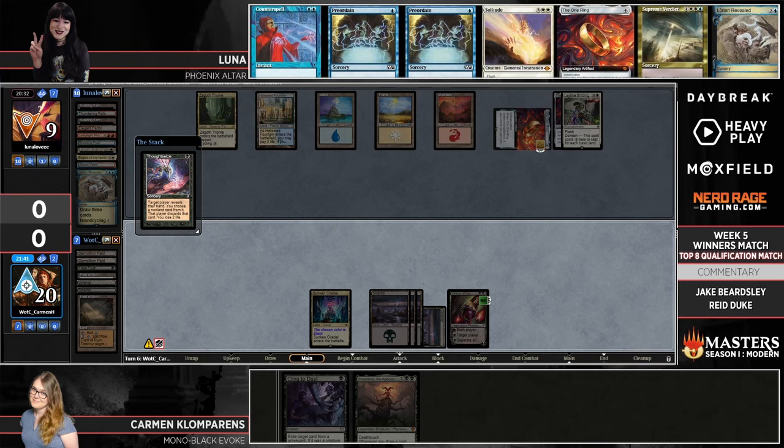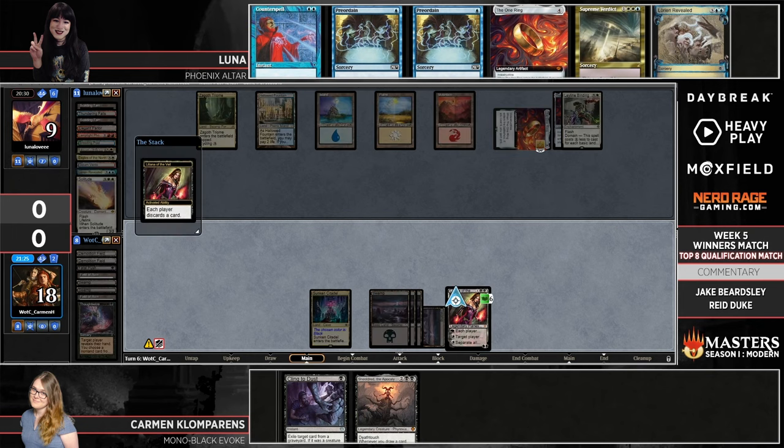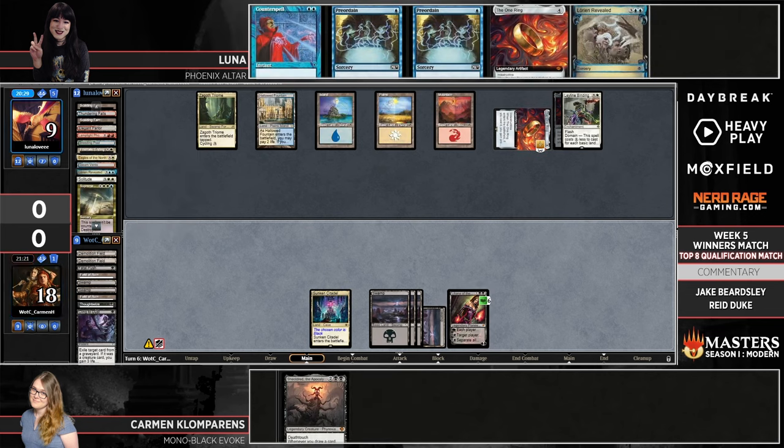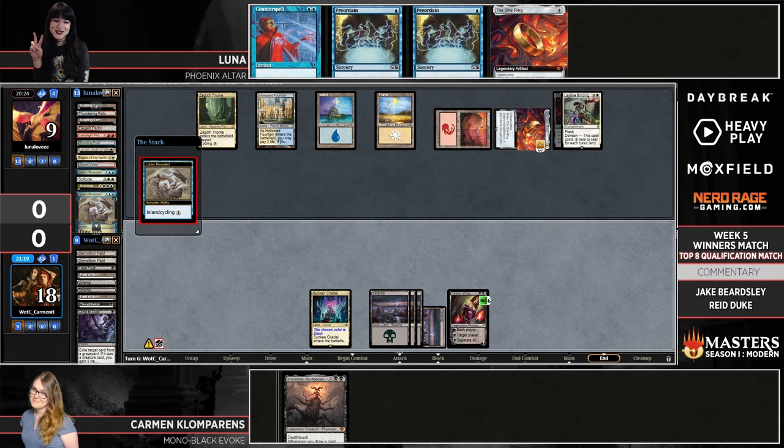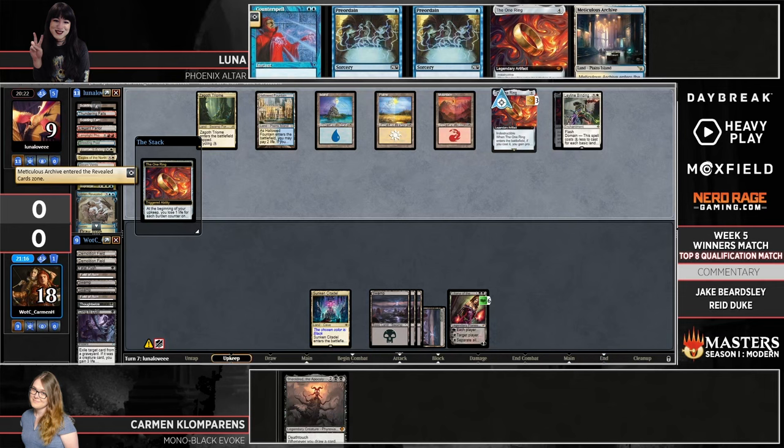We're going to see a Thoughtseize here. Carmen chose not to counterspell, which is a really nice choice on her part. Carmen can't be happy to see that hand with counterspell shields up. This becomes all about Liliana Ultimate — Luna gets a draw step, four draws from the One Ring, and six more cards from Preordain to find an answer to Liliana. That's a lot of shots, but it's do or die. If that Liliana goes minus six, Carmen is very likely to win the game.